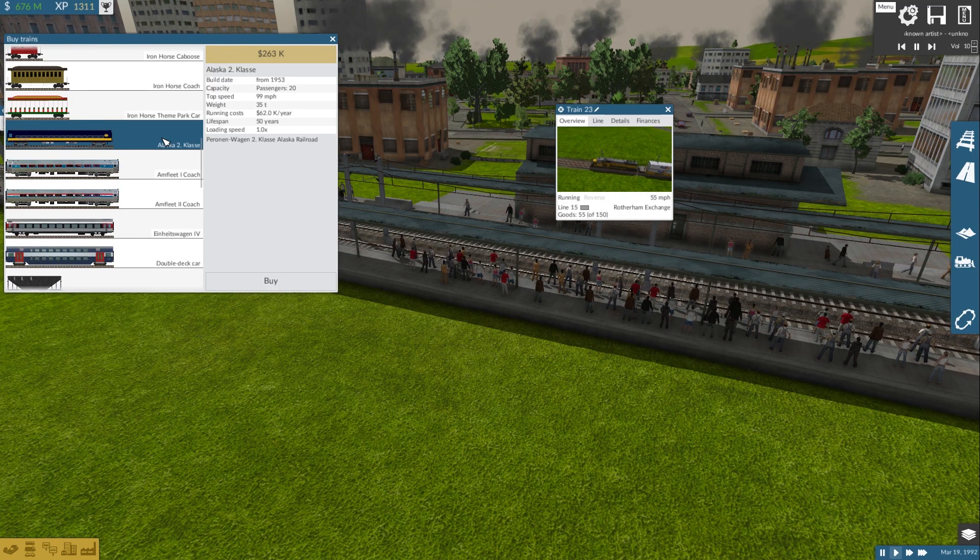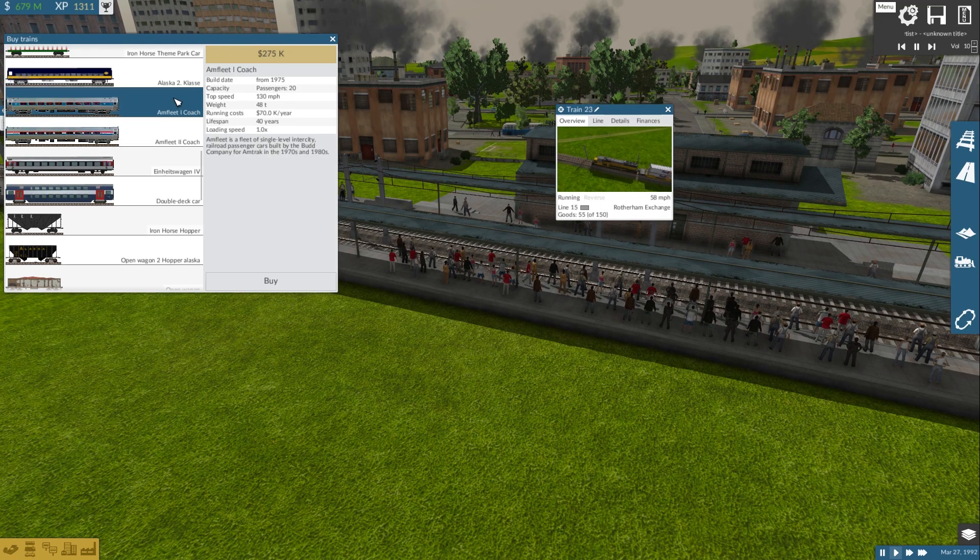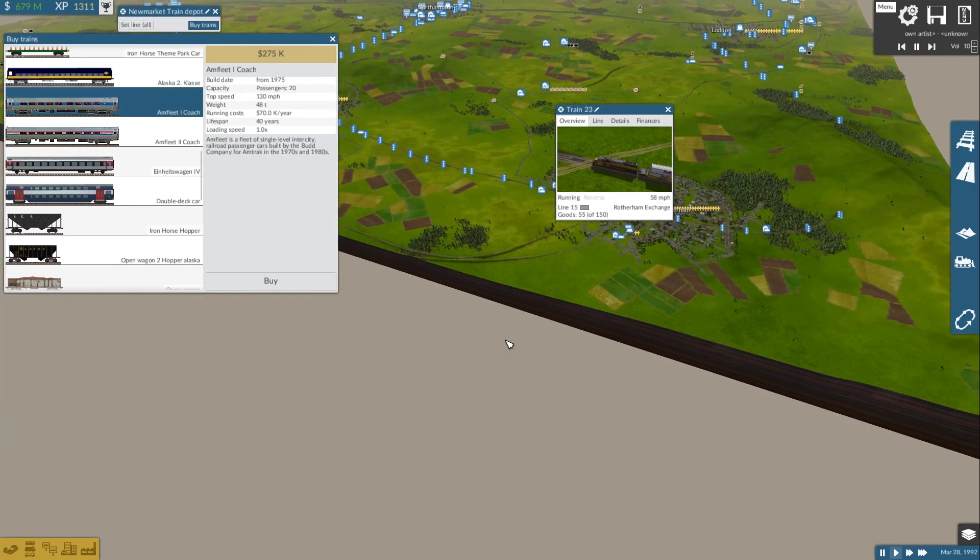By the way, all the links are in the description. The loading speed should really be set to 2x, but I haven't felt like editing it. The Alaskan passenger cars cost 263k each. Next we have the Amfleet coaches.